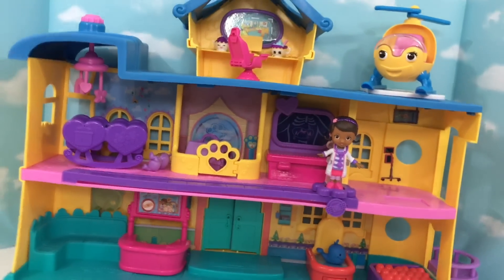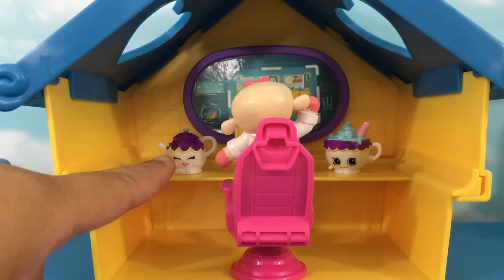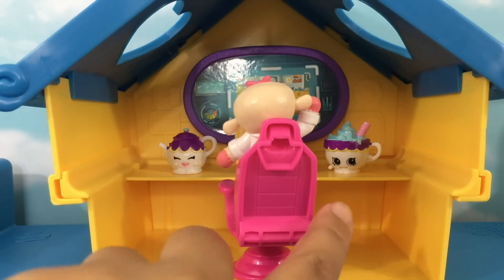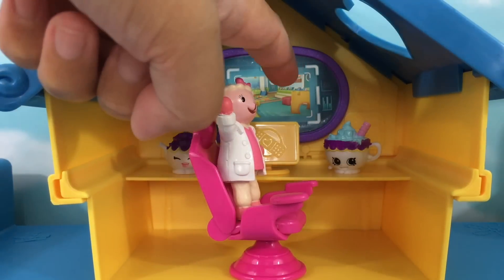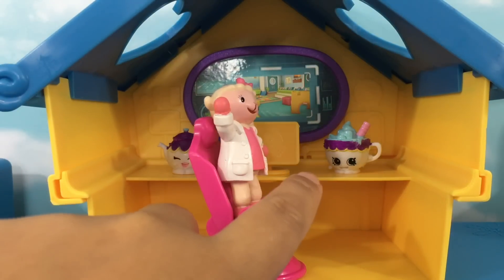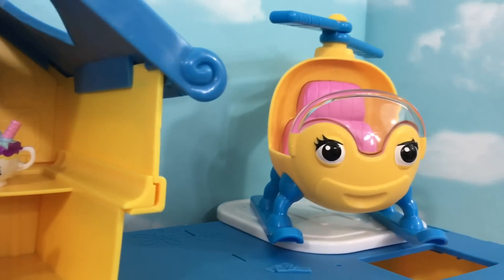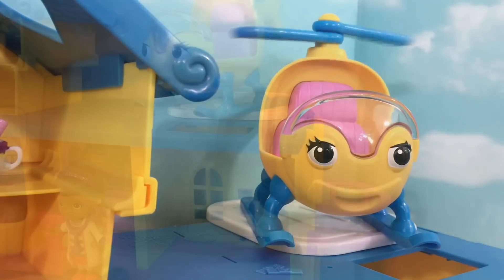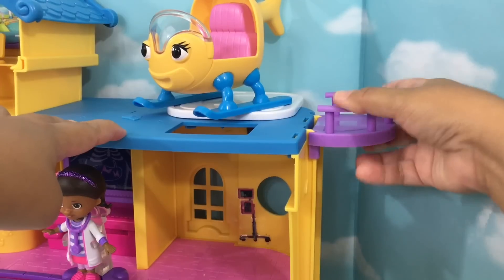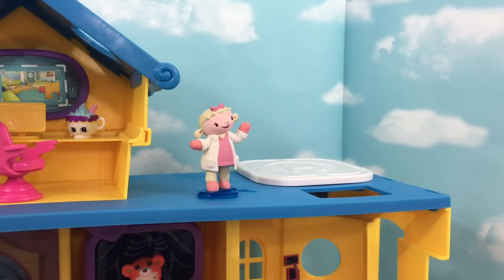And this is the inside of our hospital. On the top floor is our doctor's office. We can see we have some Shopkins here — we have our little teapot and hot chocolate. Let's turn our pink chair around and we have Lammy. You can also see our computer right there. Super cute. Here on the right side is our helicopter and our helipod. We also have our elevator right here.